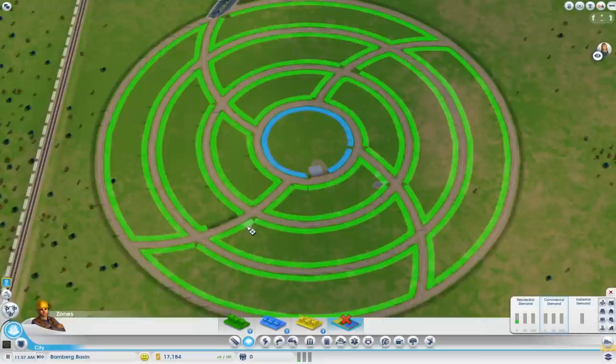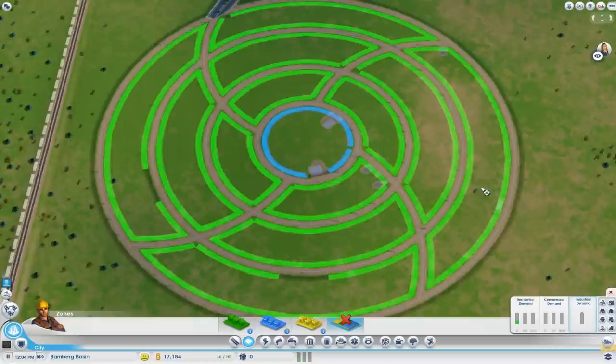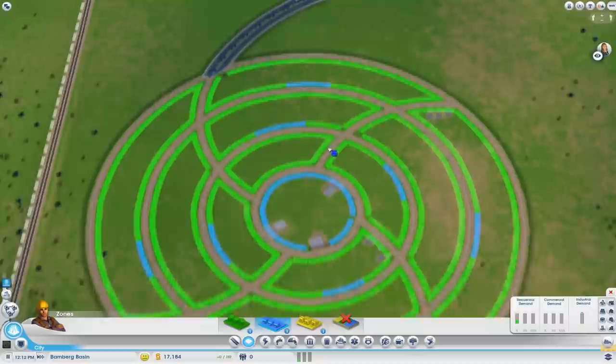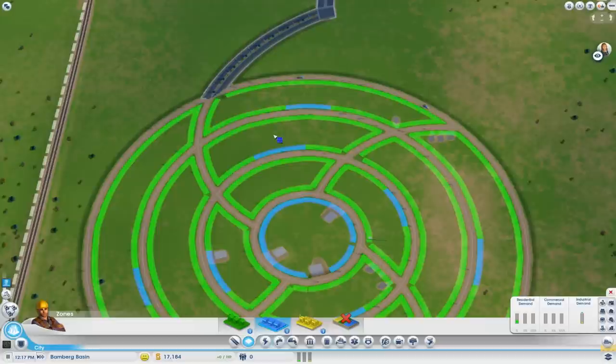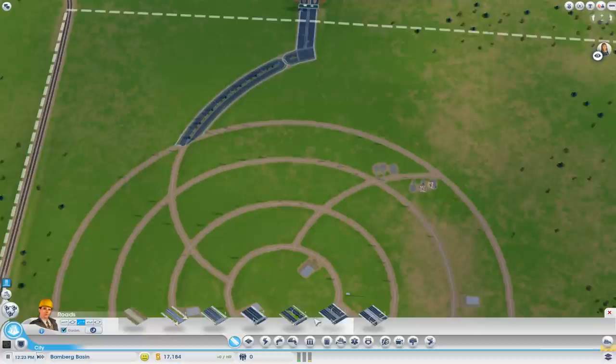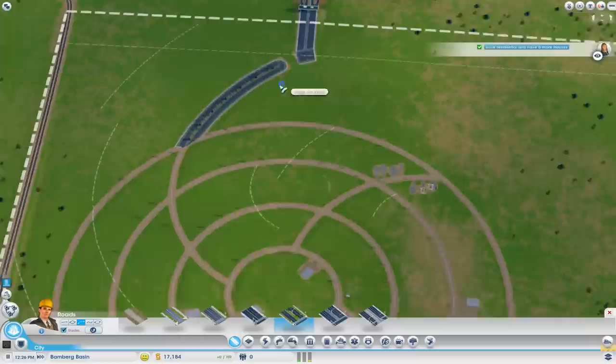Bits and pieces like the sides can go. Let's keep them. We do want to get some more shops in, so we'll delete a few areas on each one and add shops to them like that. Good - now people should start moving in. I kind of want to have avenues but they're very expensive. Oh no, I didn't mean to do that - I didn't know I had a bulldozer equipped. Oh that's crap.